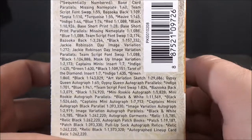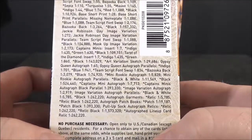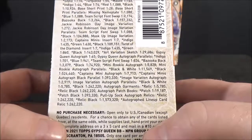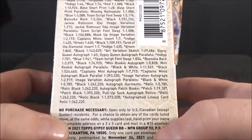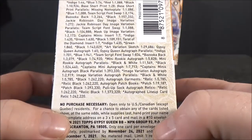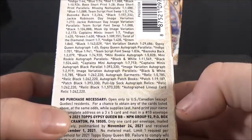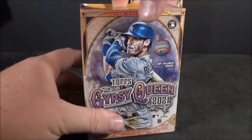There are short print parallels. Jackie Robinson Day image variation. Just tons of different things to look for — your best bet is to really just check the code numbers on the back. Autographs are 1 in 65. Dip screen autograph 1 in 65. Parallels mini rookie autograph — that'd be pretty cool. Captain's mini autograph. Autograph garments. Tons of stuff. You can even, very rare, pull a patch autograph book.